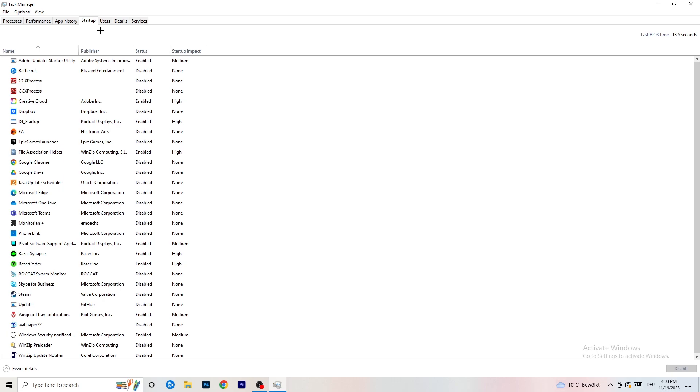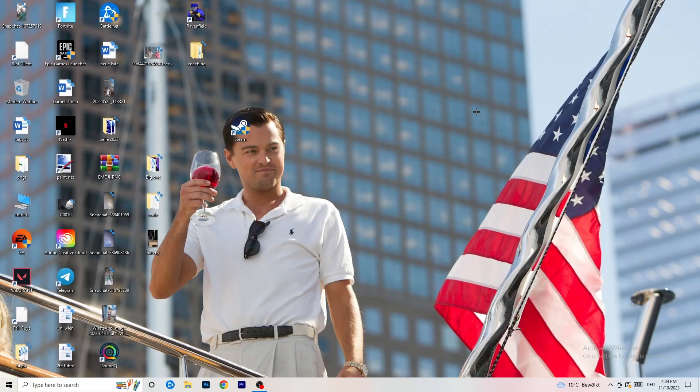Click on the Startup tab. A lot of problems start here. If you have too many programs starting when you boot your PC and running in the background without you knowing, it will cause FPS drops on a low-end PC. Go through the list, right-click any program you don't want to run, and click Disable. Once finished, you can close Task Manager.